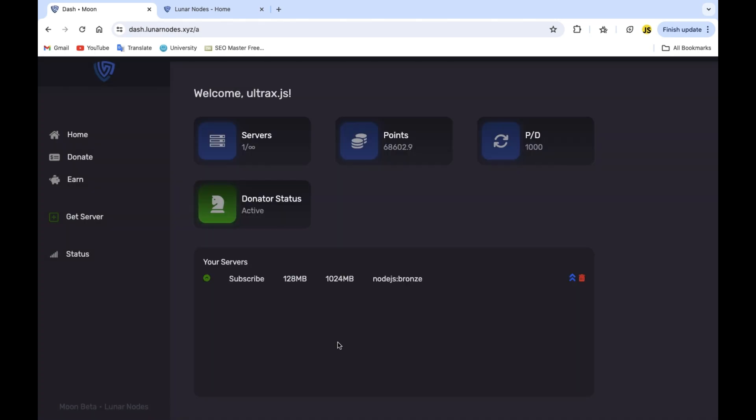My laptop kind of died so I'm back now. If you go to your dashboard, you will see your server here — you can delete it or upgrade it. To access it, go to Panel.lunardose.xyz and log into the Pterodactyl panel, and that's it.